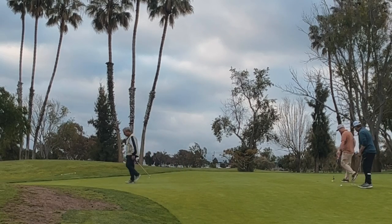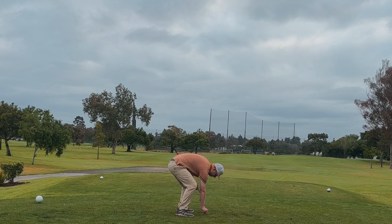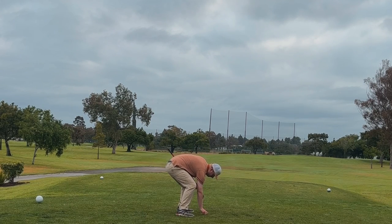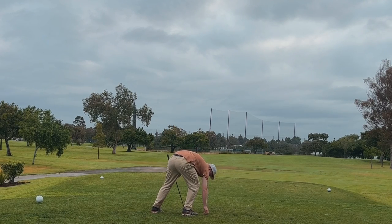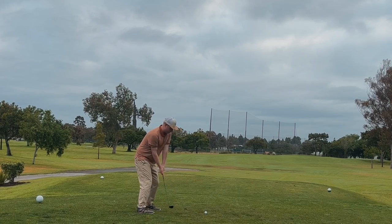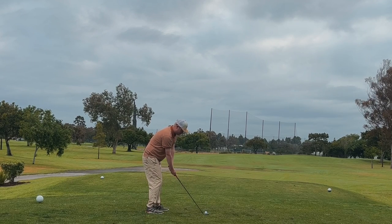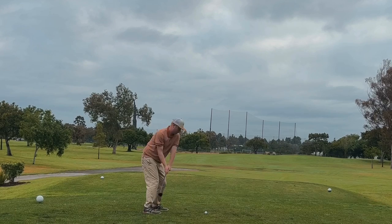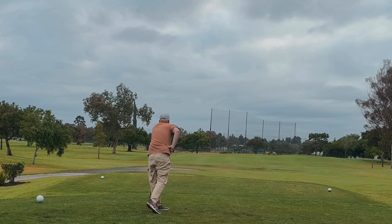Moving on to hole three — it's going to be another par 4, but it's going to be a weird one. It's a dogleg right. From the tee, it's about 240 yards to the edge of the left rough. You can take the line along the right side and hug those trees, and you can have just a 75-yard pitch in — you can even drive the green if you were that brave. But I'm not brave. I'm going to take a hybrid, trying to play to the edge. I had a little too much draw on it, kind of overcooked it a bit.